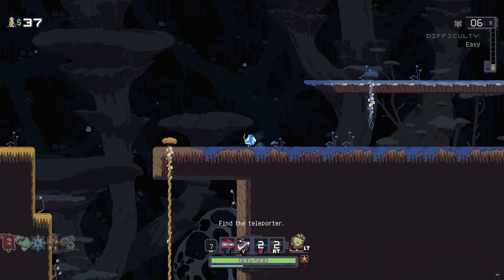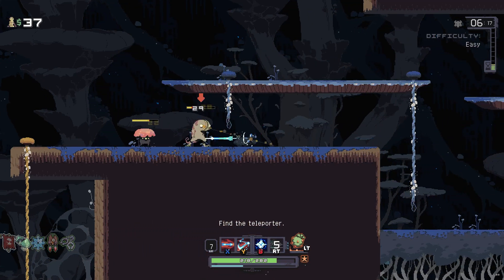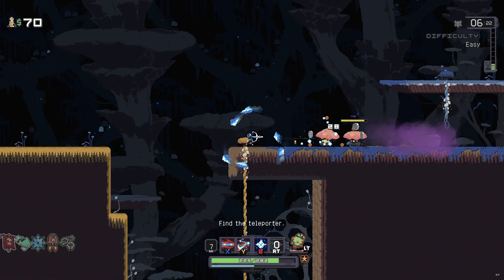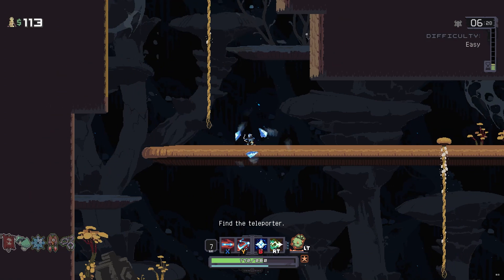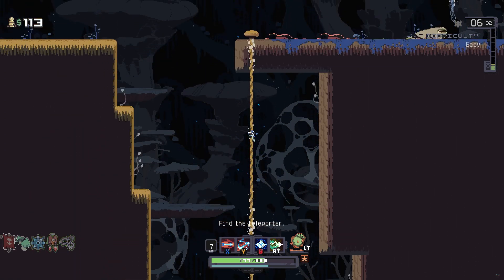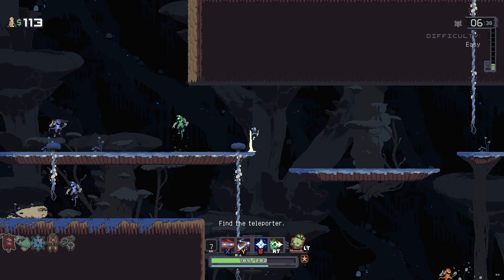I wanted to check whether using abilities automatically targets the nearest enemy too — and yes, it does. I don't have to turn around; it will do it automatically. It's very much the Huntress thing that she can always be on the move. I think now is a good time to go back and grab that teleporter — we're getting kind of far away.